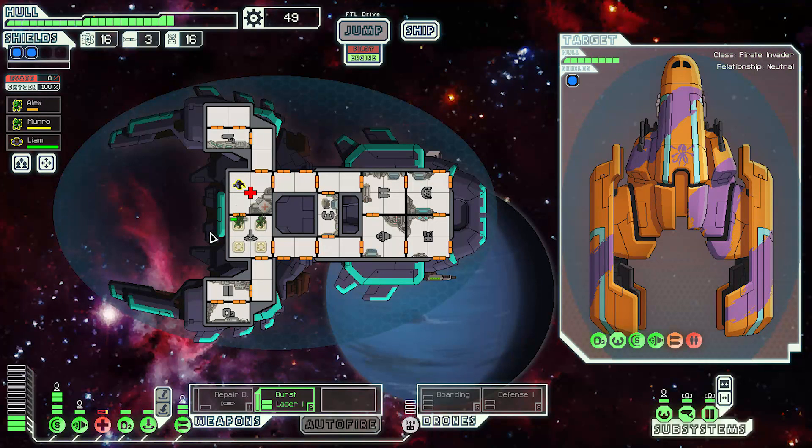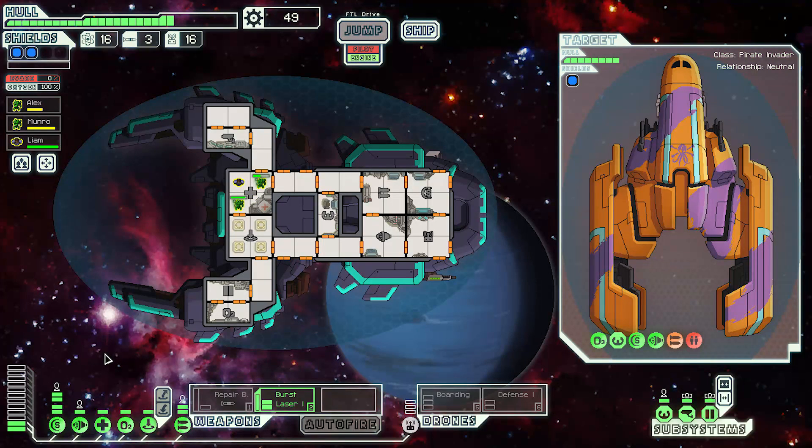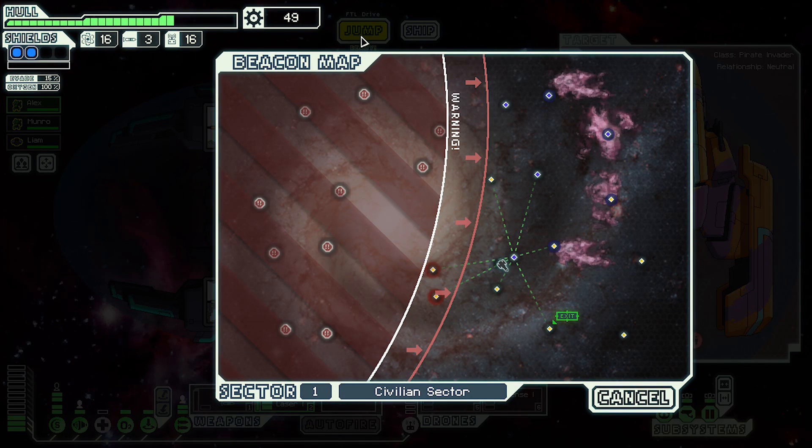The new crew member can fix the teleporter so we can come back. Bring the guys home and help fix up the med bay so they can heal. Thank you Liam — you've proved yourself very useful. I'm thinking Liam takes over as pilot, Monroe works the engines, Alex goes to weapons, though chances are everyone is diving off ships. I like the all-aboard-their-ship approach.